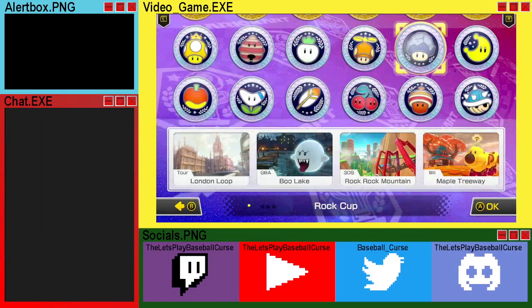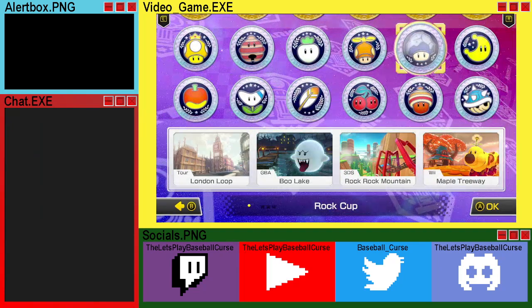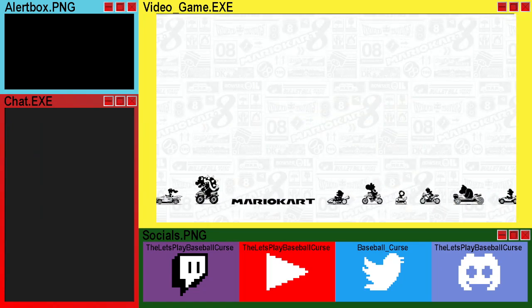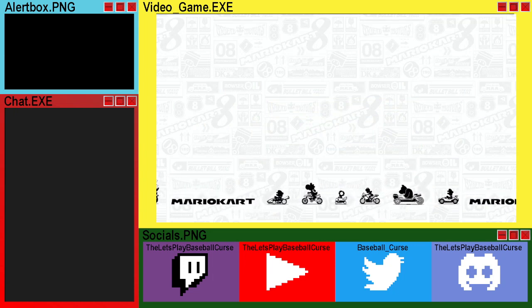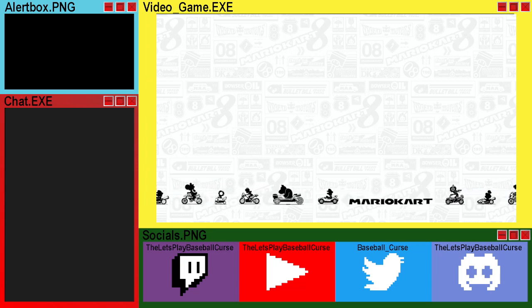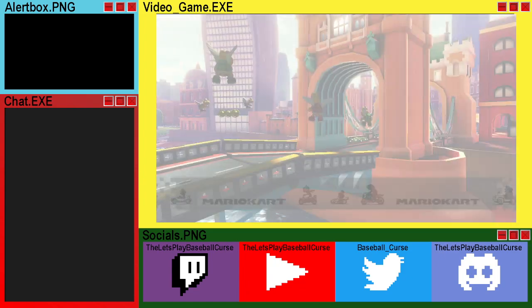London Loop, Blue Lake, Rock Rock Mountain, and Maple Tree Way. I love Rock Rock Mountain and Maple Tree Way — love both of those. I do not know these tour tracks though, which is going to be a fun time. New courses to me are new courses.